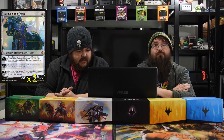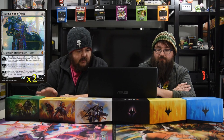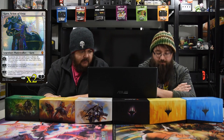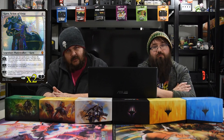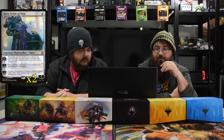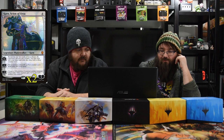Next up is Karn, Scion of Urza — four colorless for a five-loyalty planeswalker. Plus one: reveal the top two cards of your library, your opponent chooses one that goes to your hand and the other gets exiled with a silver counter. Minus one: put a card with a silver counter on it into your hand. Minus two: create a construct token with power and toughness equal to the number of artifacts you control. With treasure tokens and other artifacts, you can make a really big construct.